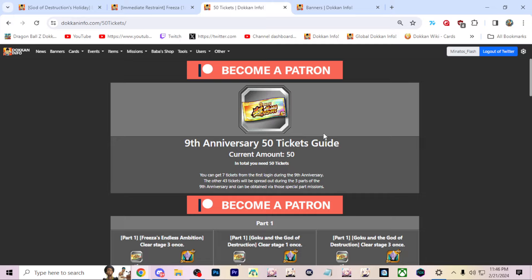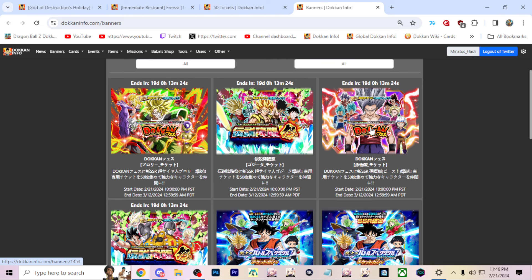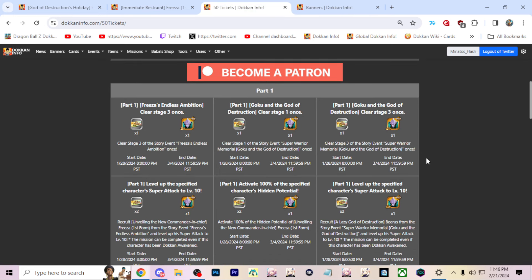But it's all worth it to get these tickets. How these tickets work is that they combine the rainbow tickets and the 77-unit tickets. Instead of there being a separate banner, you're able to select one of the main banners to summon on — the Gammas banner, Beast Gohan, Gogeta Blue, and Broly — and do a 77-character multi-summon, which is insane.